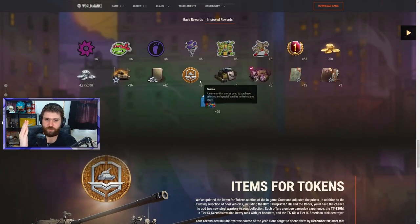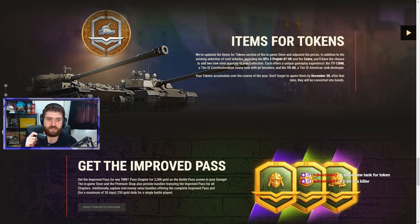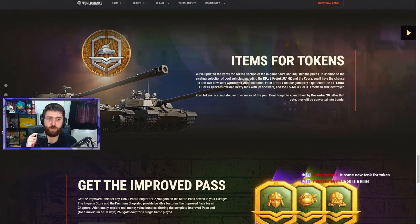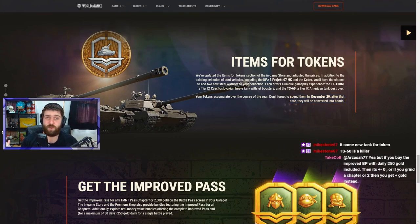For the tokens — they've updated the items-for-tokens section in the in-game store and adjusted the prices. In addition to existing vehicles like the Kampanzer 07 and the Cobra — which is overpowered, so get that one if you don't want the new ones — there are two new Steel Warriors: the TT-130M, a Tier IX Czechoslovakian heavy tank with rocket boosters, and the TS-60, a Tier IX American tank destroyer. Tokens accumulated over the year must be spent by December 20th, after which they convert into bonds.